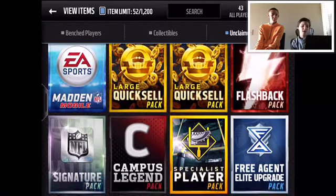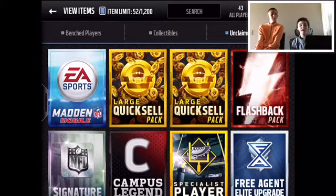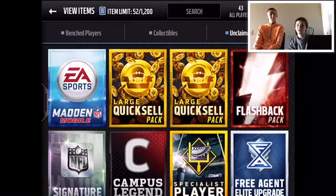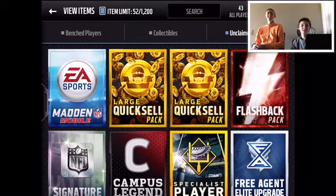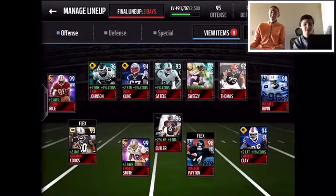I saved my collectibles and two ultimate legends, and they skyrocketed in price at the end of the season, which I was hoping for, so I sold them. I was thinking about spending a million coins trying to get the 99 Tom Brady and then selling him to get back to around two million. But the auction house went down this morning and all the prices skyrocketed. He still has 830k left.